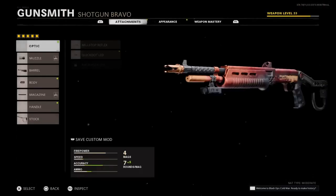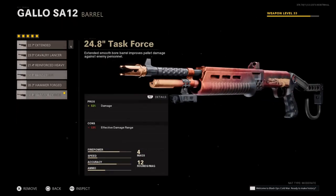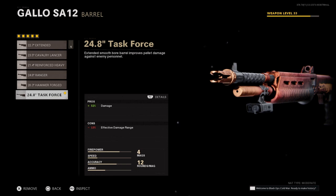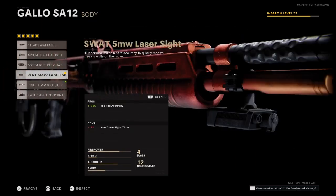Alright, welcome back guys. So again, we're going to be doing the best class setup on the Gallo SA12. First of all, you're going to want to start with the Infantry V Choke, the 24.8 Task Force barrel, and the SWAT 5mW Laser Sight.